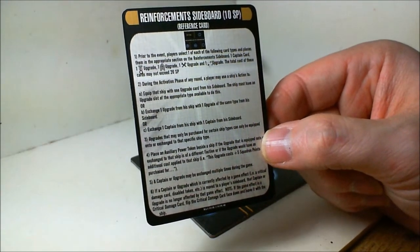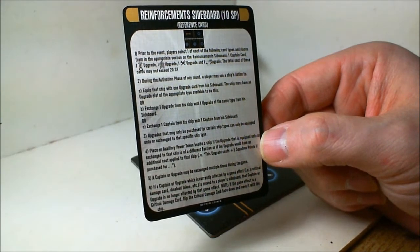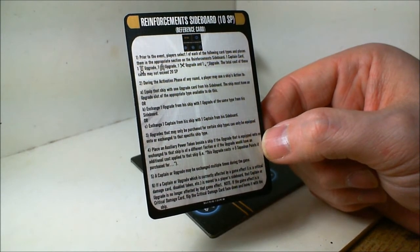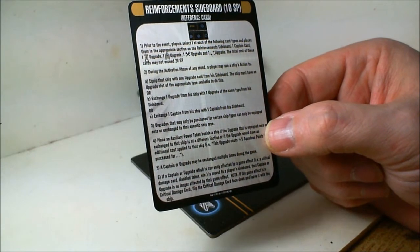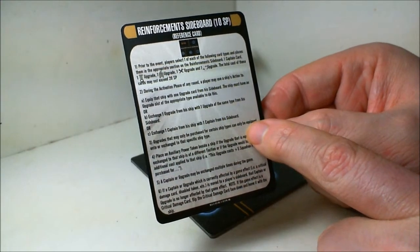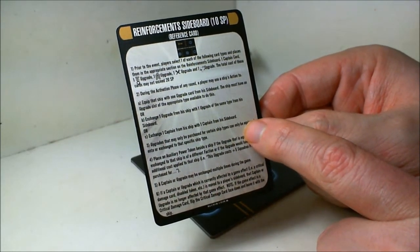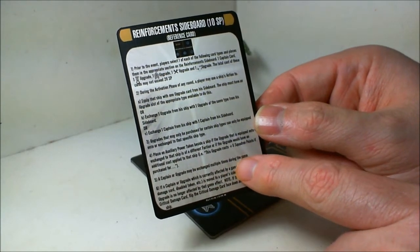Place an auxiliary power token beside the ship if the upgrade equipped onto or exchanged onto the ship is of a different faction, or if the upgrade would have an additional cost applied to that ship. This means something that can only be equipped to a specific patrol ship type can still only be equipped to that ship type no matter what, and if you have any faction mismatches you get an auxiliary power token.